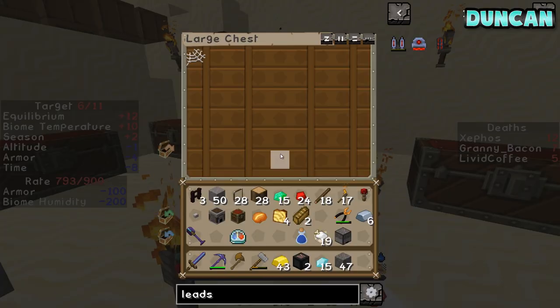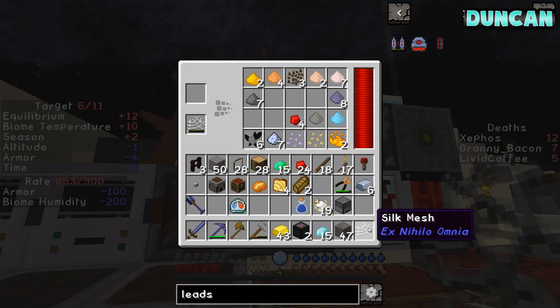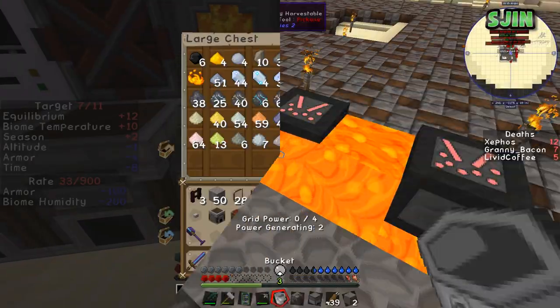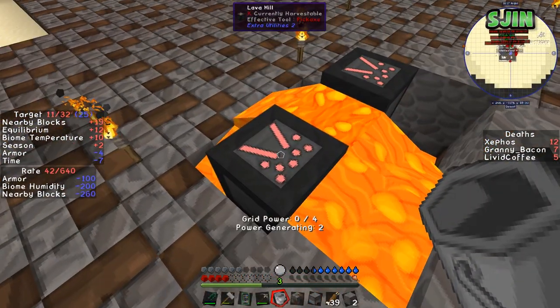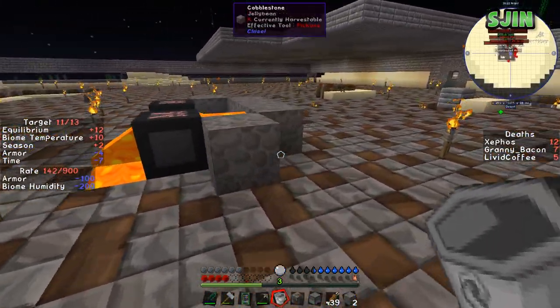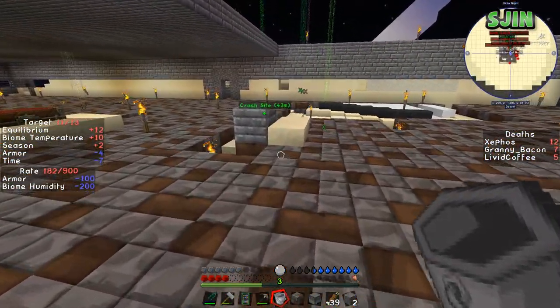Mesh is dead. I need to build some more mesh. This way of getting resources is... we've got to get a better one. It's so bad. Lava bucket down. It's still only generating two. Really? Yeah. I think these things are capped out if there's a lava next to it. We've got four in total.